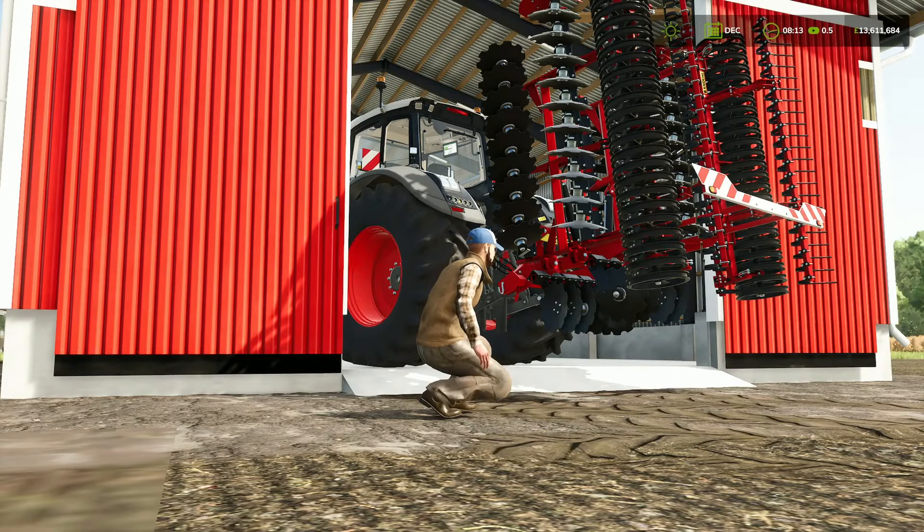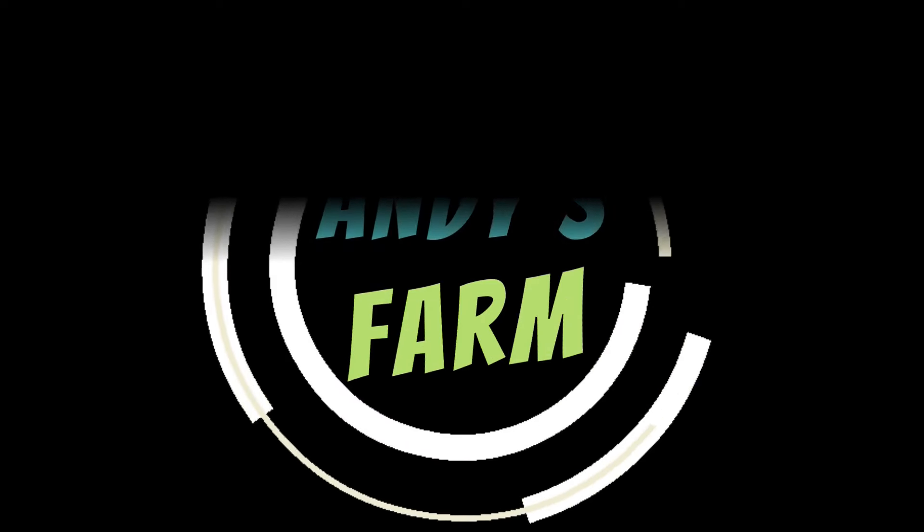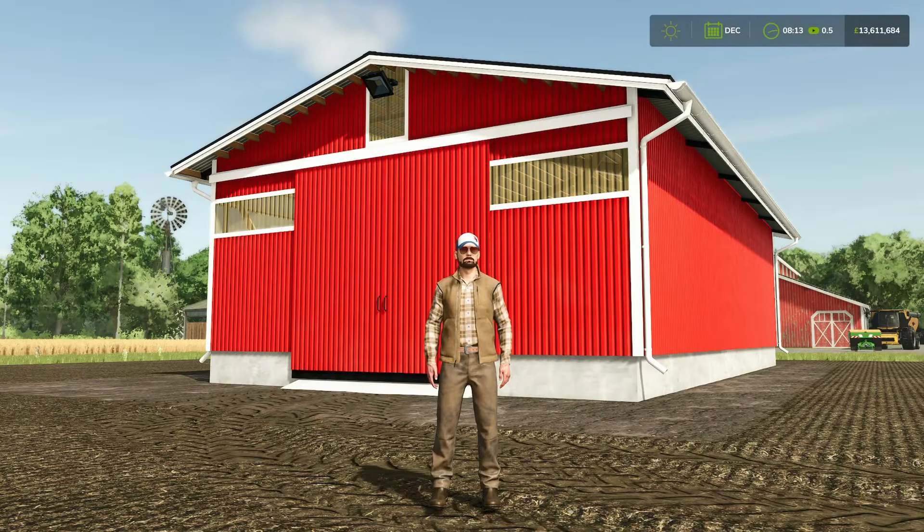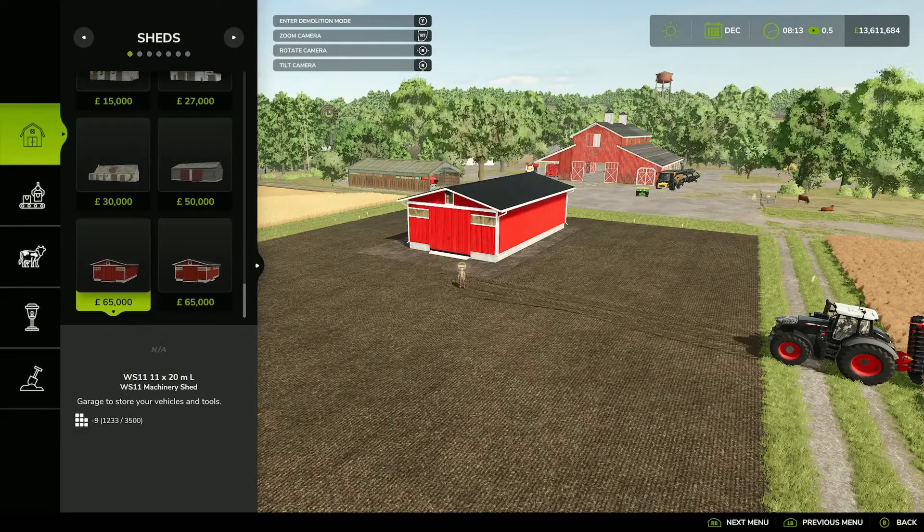So what do we have here? Oh yeah, it's some new mods. First up we've got the WS11 Machinery Shed, this is by AEN Design, 12.37 megabytes on download and you're going to find it in the construction menu under sheds.